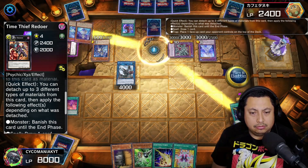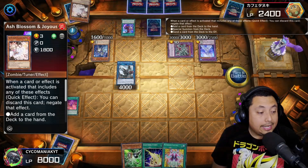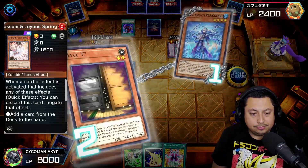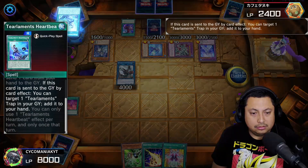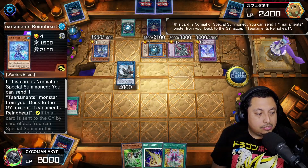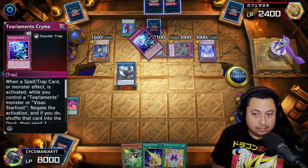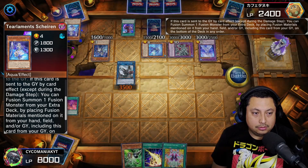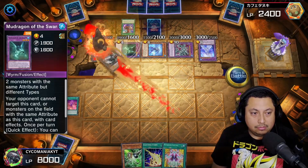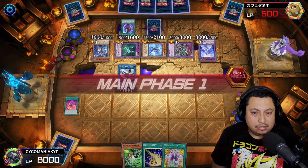We're just entering battle. We're going to Maxx C just to draw up some more cards — and they Ash me. I hate Ash. They keep on chaining all during my turn — this is why everybody loves Tier Limits, it's super annoying. My dragon attacks the Havnis — now they have 500 life points left. Now it's their turn and they're going to play some more.